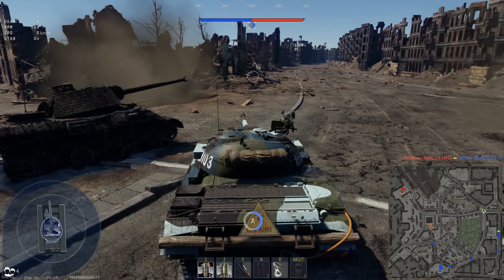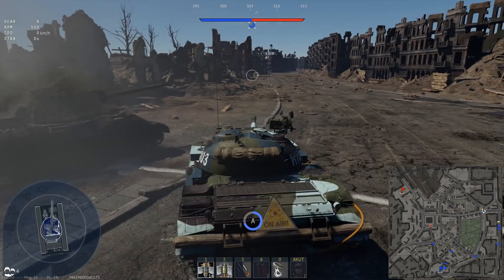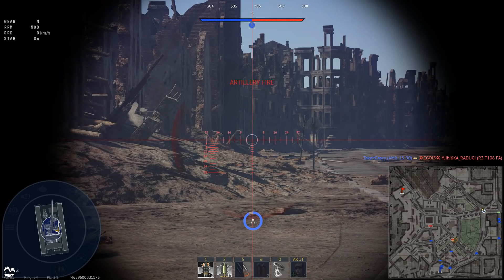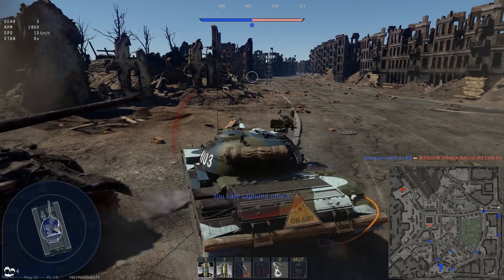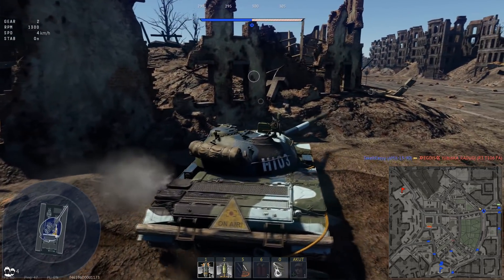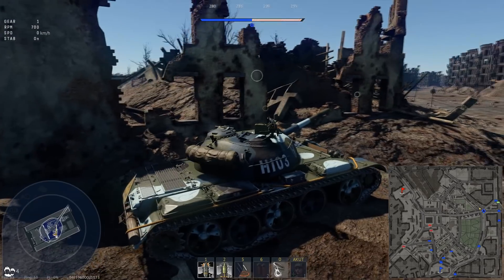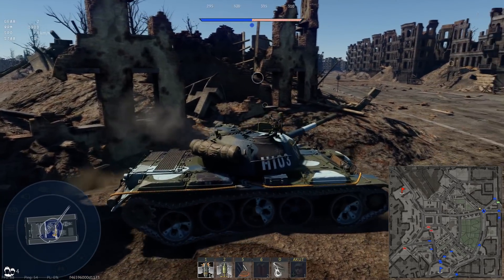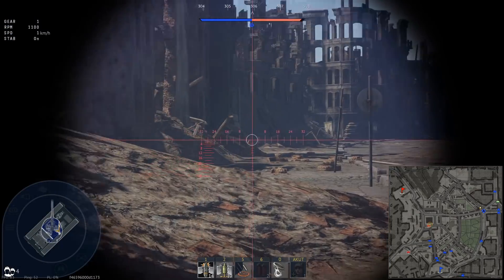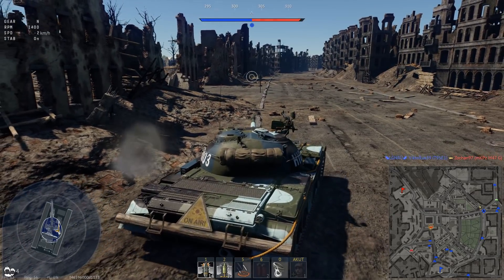The Type 59 has no smoke shell, no smoke grenade launchers, no engine exhaust smoke system whatsoever, so now I park behind this conveniently placed Panther wreck and capture the point in peace. Then I dial back my aggression and switch into patient mode — let the enemy come to me. Now I have the advantage; they have to push the cap.